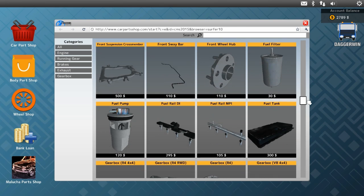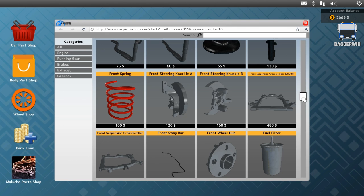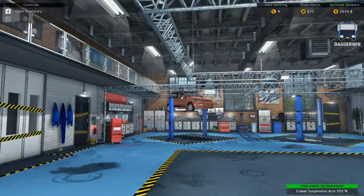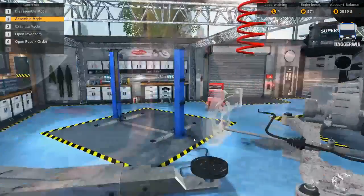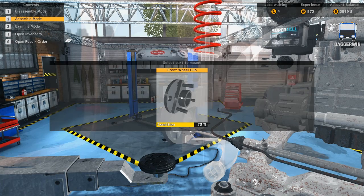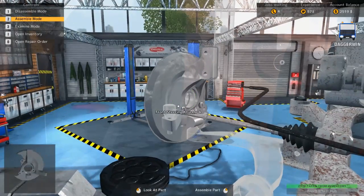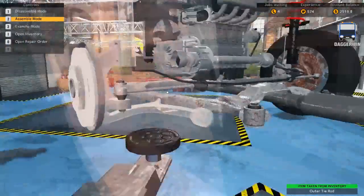And also the suspension linkage. There's the front steering knuckle A, and there's our lower suspension arm. So we're going to fit those to the car. Go into assemble mode and start to put all this back together. I like the way they use nuts now because before it was just bolts — definitely more usage of nuts.